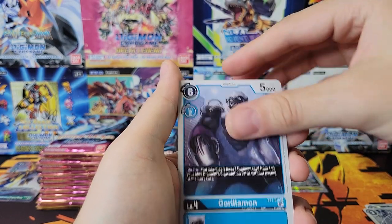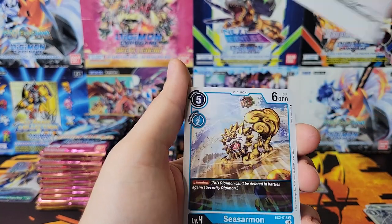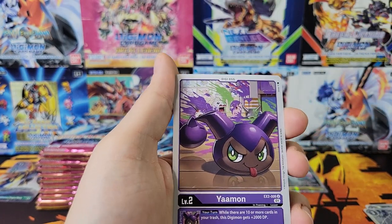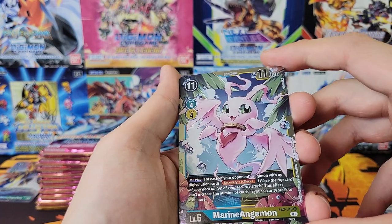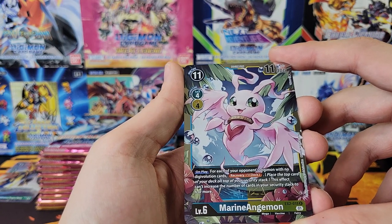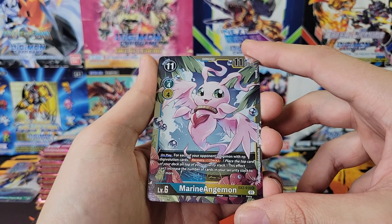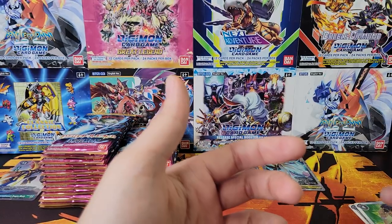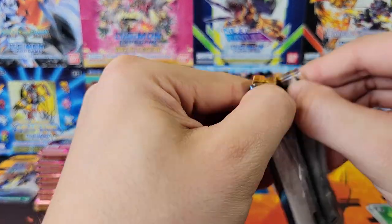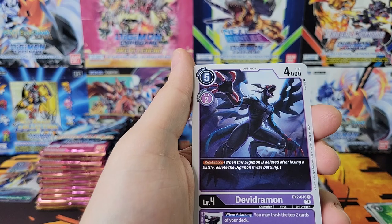Going a little faster through the commons. There's 74 types in total - I was going to say this is an EX set so I was expecting the set list to be a little smaller. Got a full art rare Marine Anjomon - that's cool. And then a Henry Wong double rare pack.